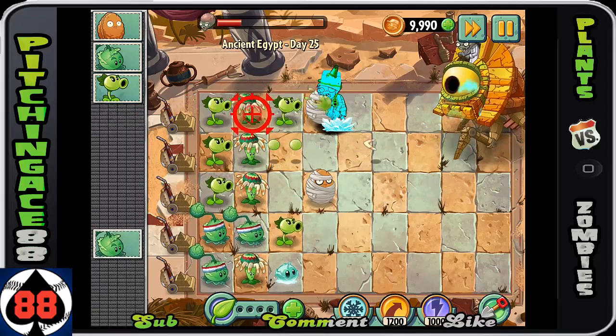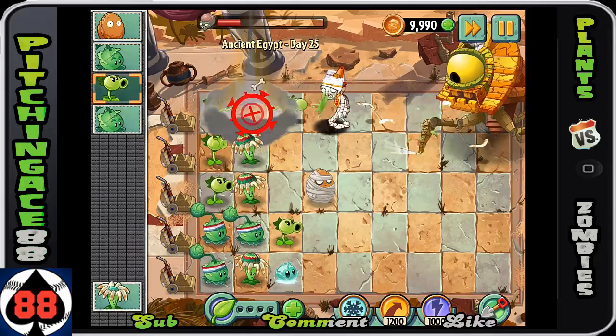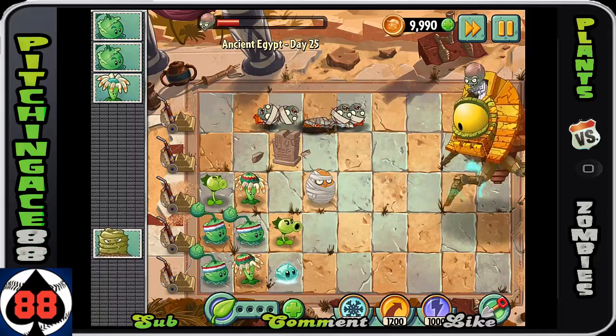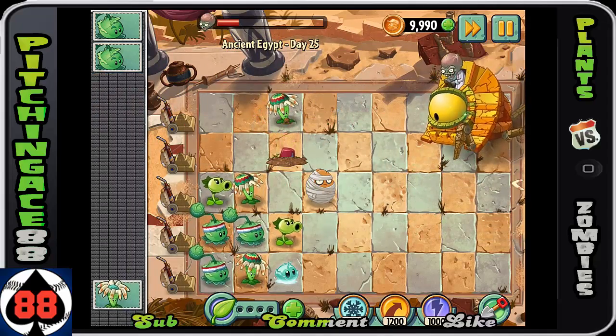Using plant food does great damage to him. If you can time that, good for you. Now he took out the Bloomerang, which is actually nice - I'd rather have that taken out than anything else. So he took out those two rows with those Bucketheads, which makes it super nice.